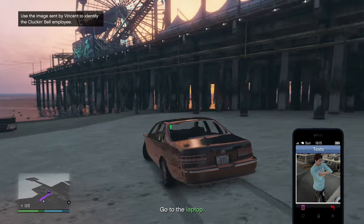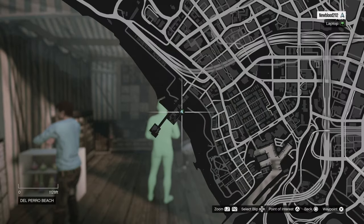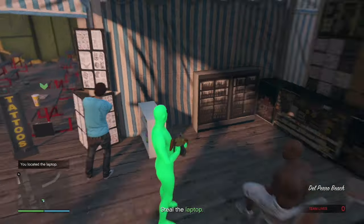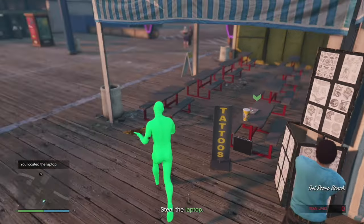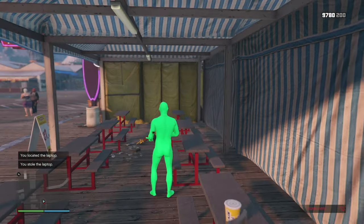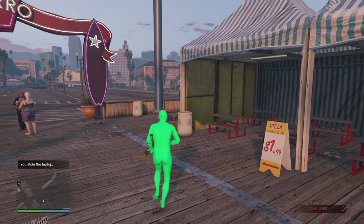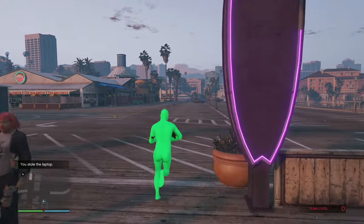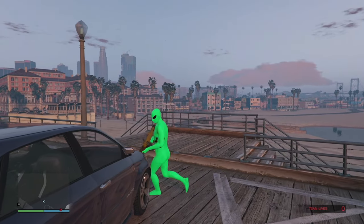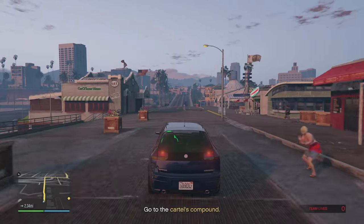We found the actual laptop near the circled person right here — the laptop is right here. Steal it and we got it. There's going to be one angry fellow running away. Just steal a car or take your own — we just have to go to the cartel's compound. Follow the yellow path to the yellow portal.